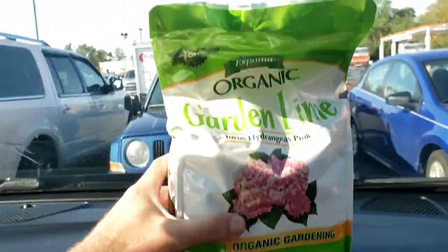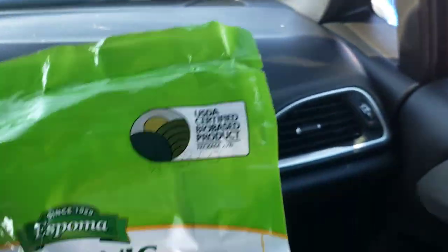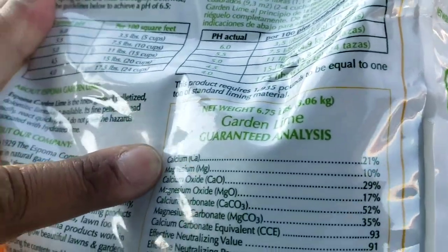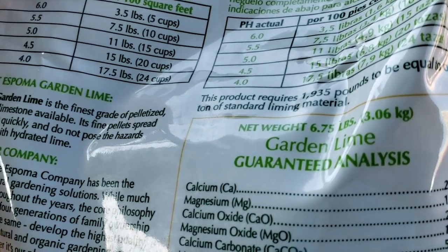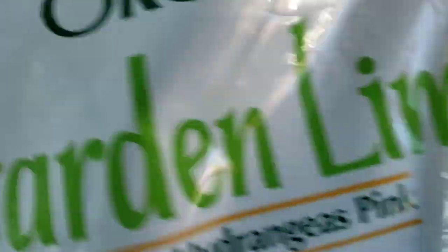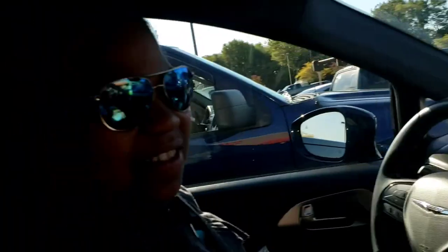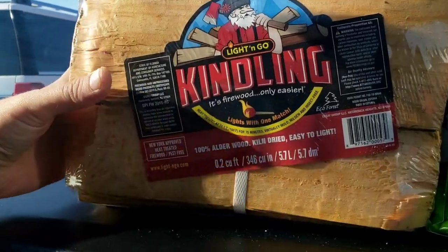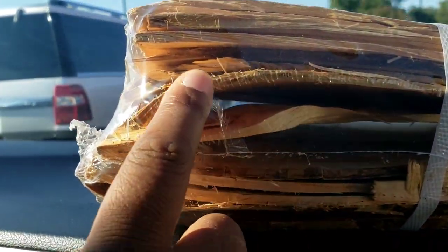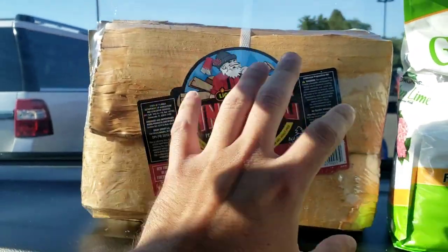We're back in the car — let me show you guys what we got from Home Depot. We got organic garden lime, and the reason we got this is it has 21% calcium and magnesium, neither of which are in the 10-10-10 fertilizer we've been using. We're hoping this helps with the calcium deficiency. We were also going to get landscaping fabric to put under the pumpkins, but we found some thin kindling wood instead, which we're going to multi-purpose and use under the pumpkins.